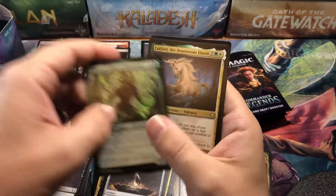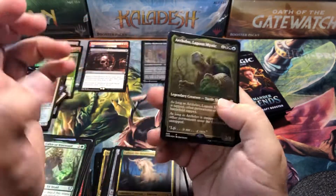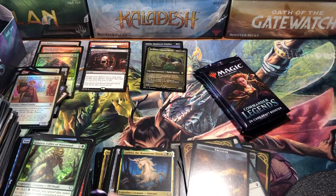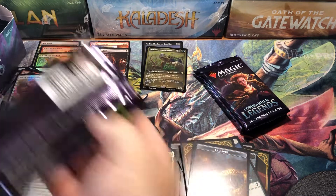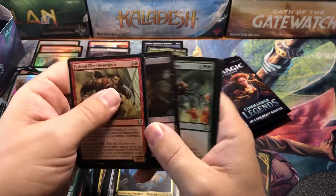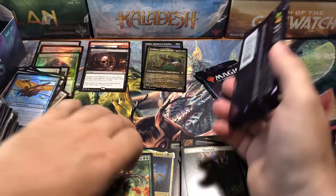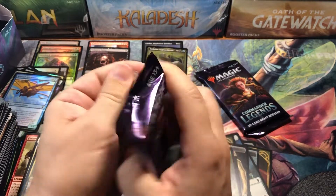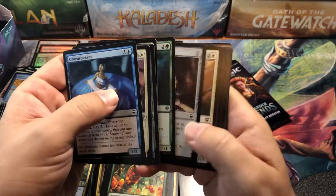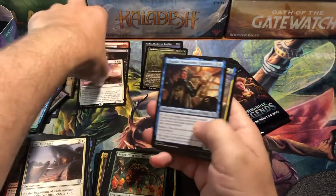Horizon Zone, Lathiel, a rare etched foil Archelos, and a Search Drone. Three packs left and we only have two mythics — did I miss one? Sweet Gum Recluse and a Soldier token. Two packs left and still only two mythics. This is going to go down as the box with the fewest mythics ever.